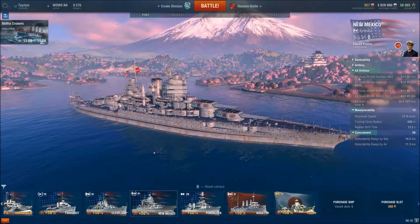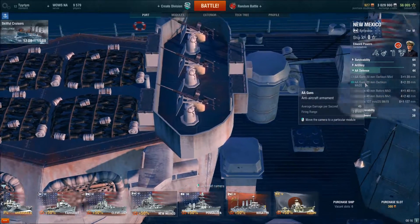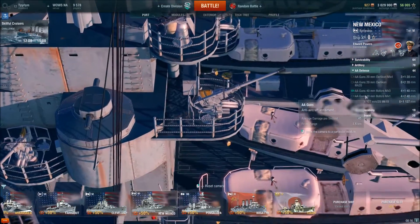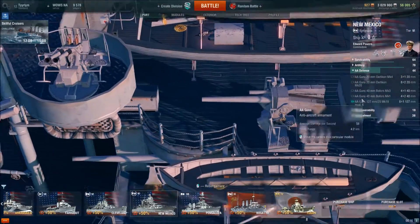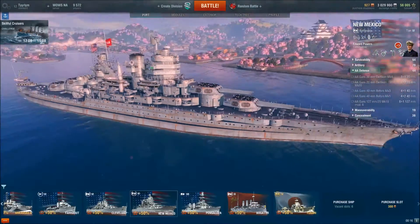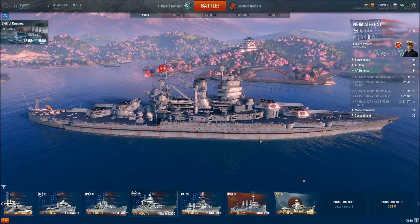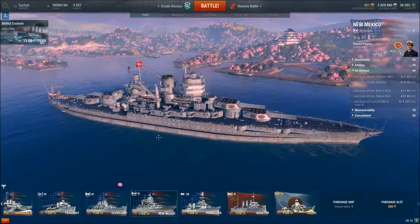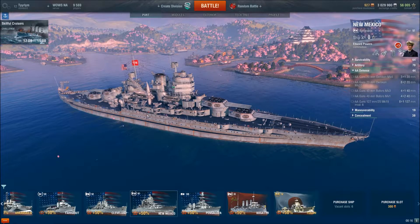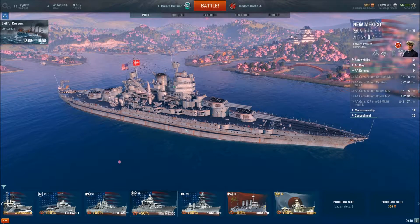Your AA defense is pretty strong, with quite a few 20-millimeter guns, 40-millimeter guns, and 5-inch anti-aircraft dual-purpose guns. All of this adds up to an anti-aircraft rating pretty on par with a Cleveland. You don't have the defensive fire cooldown that they do, so you're not going to be able to disrupt torpedoes and dive bombers, but at the very least you're going to make a carrier captain pay for trying to get in close and shoot you up.